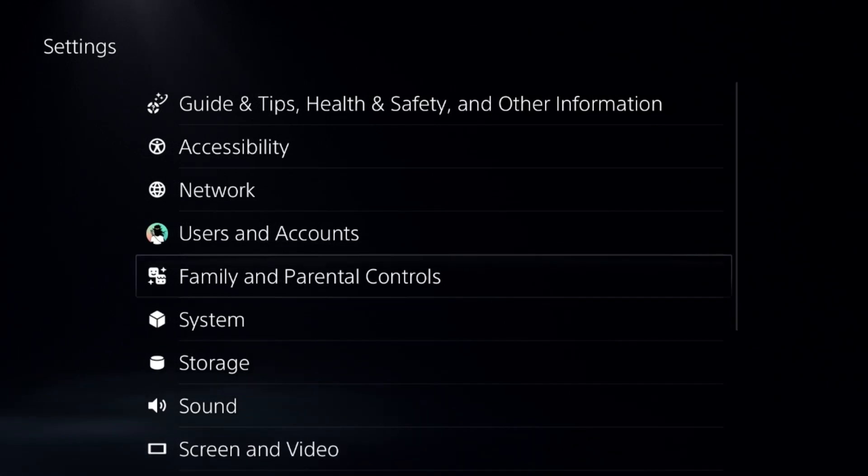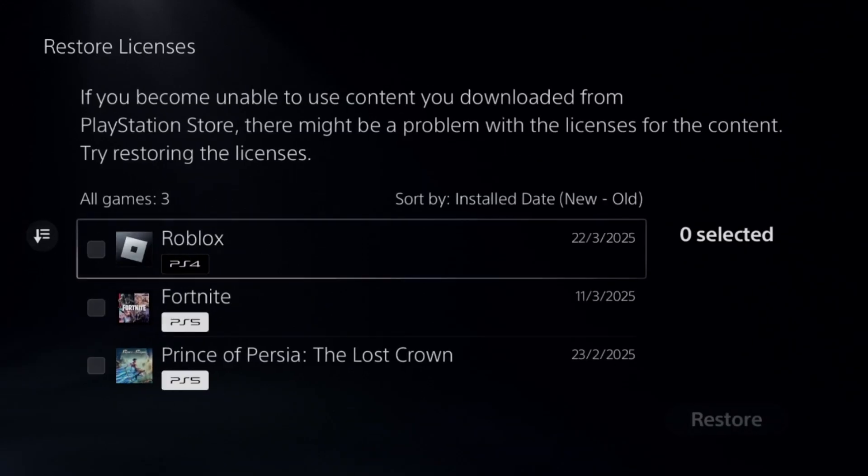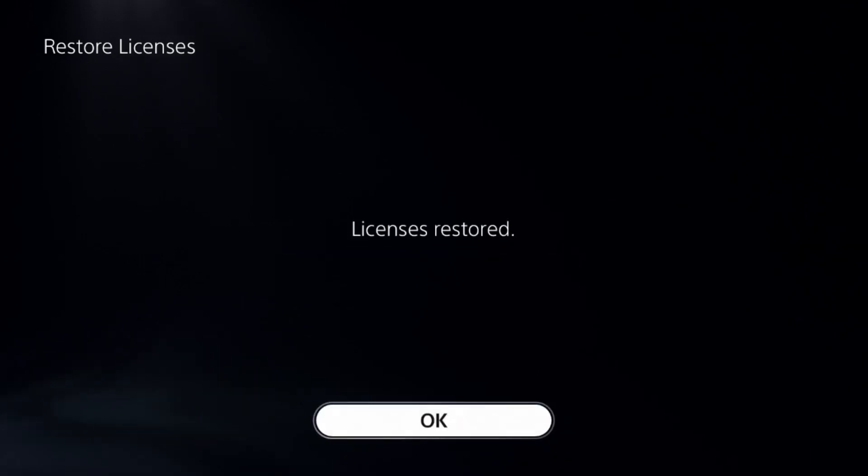Once done, go to Users and Accounts, select Other Options, and choose Restore Licenses. Check all the games and apps from here and select Restore. This will take around four to five seconds to complete the process.